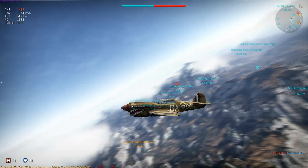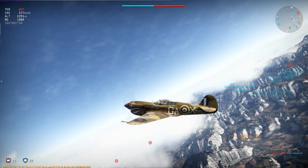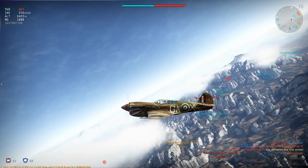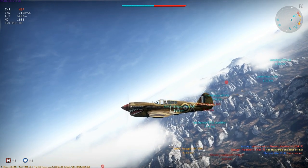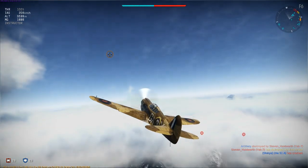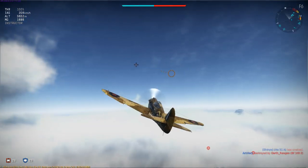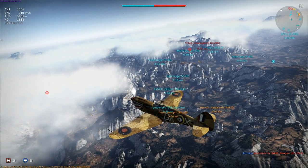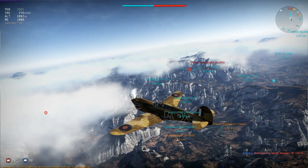I'm taking the opportunity to look around and assess how many enemy fighters seem to have climbed, and how many friendly planes are at altitude. I've changed the label colour in order to see friendlies more easily, as it's just as vital knowing where they are as where the enemy is. The second WEP period is over and I've gained 1600m, although I allowed my climb angle to become a little steep which caused my speed to drop a little too far.